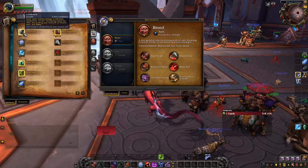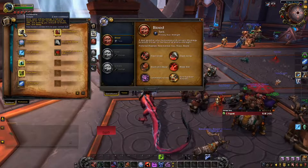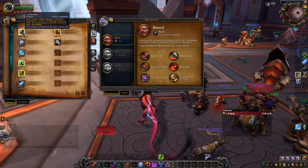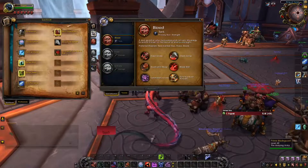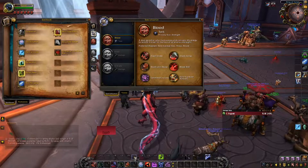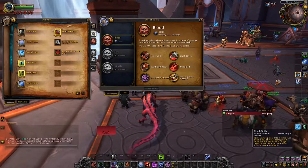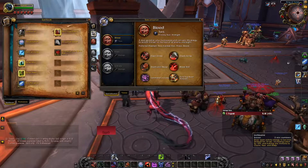Lich Born — drop your holy energy, become undead, increase leech by 10%, making you immune to fear and sleep. The leech is nice — this gives us leech. I'm gonna put this at C4, so my four is Death Strike which will heal me a bunch, and then if I want extra healing I'll press Control Four. Mind Freeze — interrupts, I'll put it as Control Five. I like to have everything similar between classes.